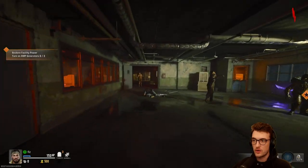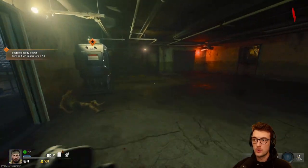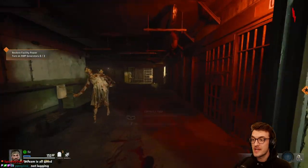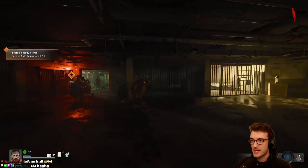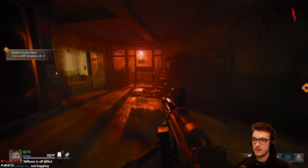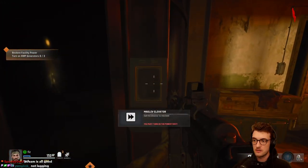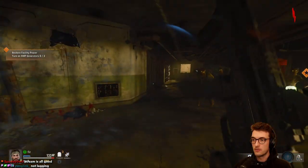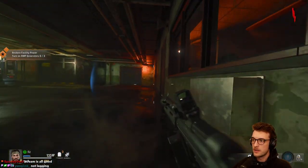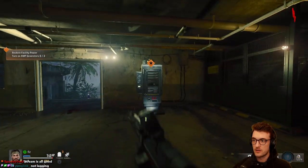Welcome back to Terminus Island. This is COD Zombies — the new, second Black Ops 6 map. I've not done it yet, so we're here exploring it for the first time. We've just seen the cutscene, which revealed that it was Peck and Maya that set the crew free, and we are to save Maya's brother.